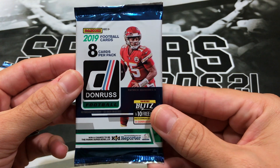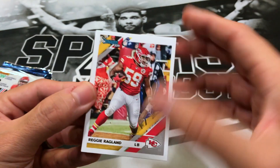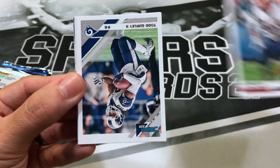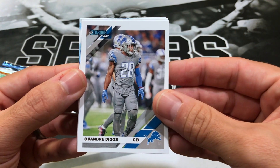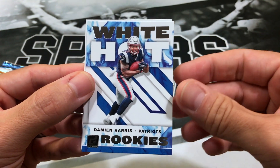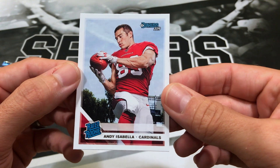There's our pack. I haven't opened up a Donruss retail box before 2019, so we'll see. Pack number one: we got Bridget Raglan, Kyle Vannoy, Todd Gurley, Justin Tucker, Quandre Diggs, Ryan Kerrigan, and a White Hot of Damian Harris, and a Rated Rookie of Andy Isabella.